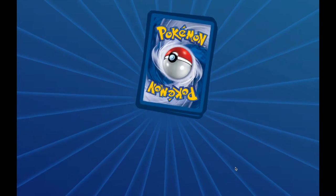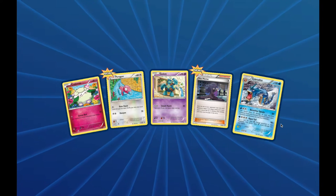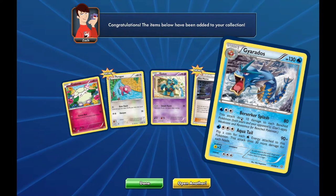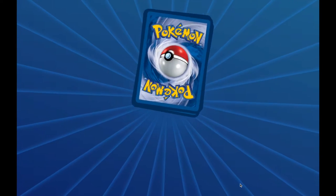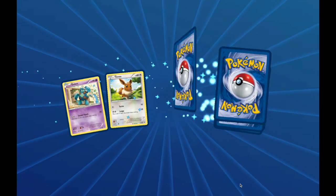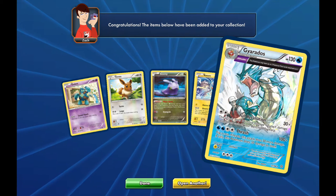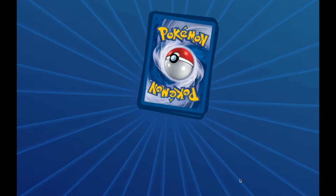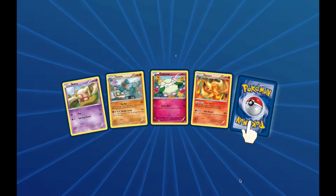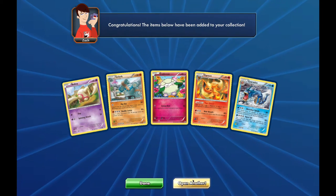It would also be nice to get that secret rare Trainer's Mail. We do get a Hex Maniac and a non-holo rare Gyarados. And we get the Gyarados Ancient Trait holo rare — I do like the art on that card, it's pretty nice. Another non-holo rare Gyarados. No ultra rare pulls yet.